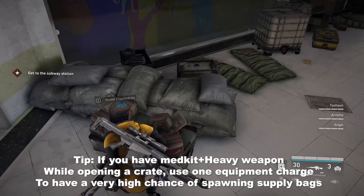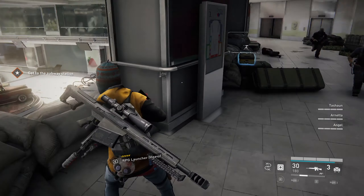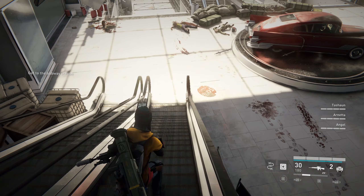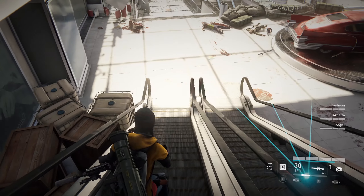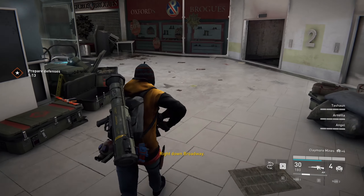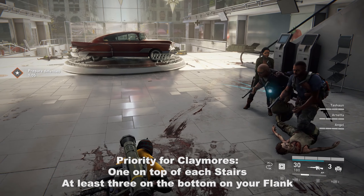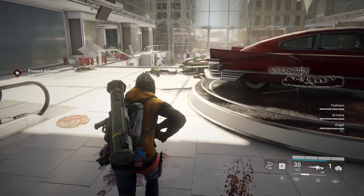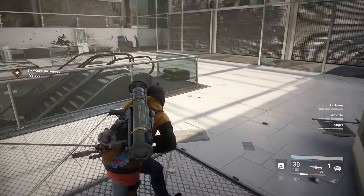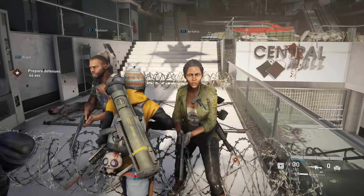A little tip: if your team is in high health and you already carry a medkit and heavy weapon, placing one claymore mine will give you a very high chance to spawn supply bags that can help with your defense. Your priority is to place at least one claymore on top of the stairs and then downstairs, as they are both major spawn points for your flank. Secondary options are the stairs, and if you still have more claymores, you can place them in front of the fence where the swarm will attack. For defenses, make sure to place any barbed wires and voltage grids on the same side, which will create a perfect defense point.